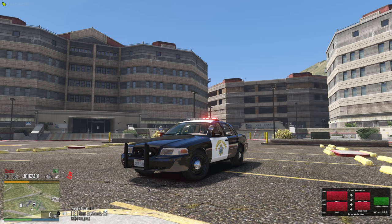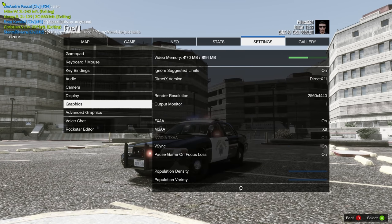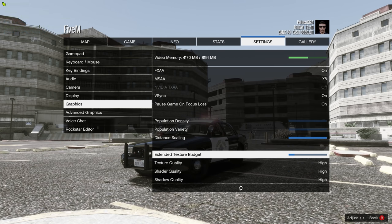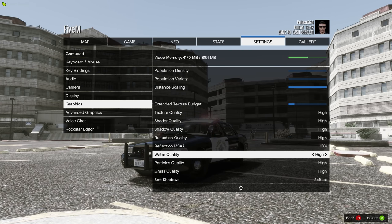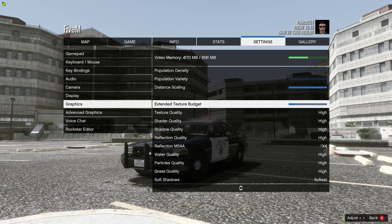Over the past couple episodes I've been telling you guys about texture problems that FiveM created, but they seem to have put something out there relatively quick, so good on them. They've actually done something I've been hoping they would do for a long time. If you go down to your graphic settings you're going to see something called Extended Texture Budget. Basically what this does — if you run your stuff on high, very high, etc. — it gives you extra texture limits so it doesn't hit the cap super quick.